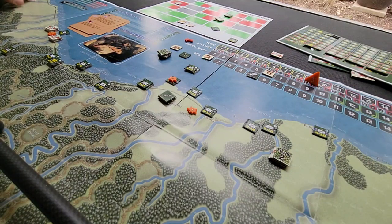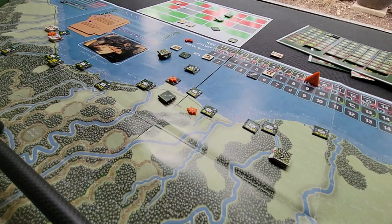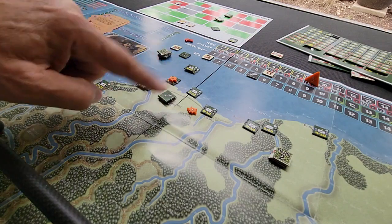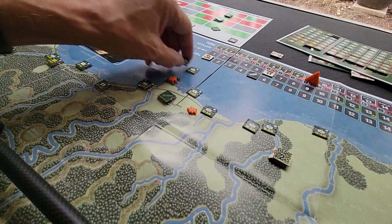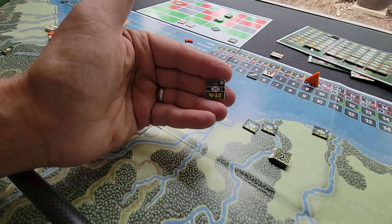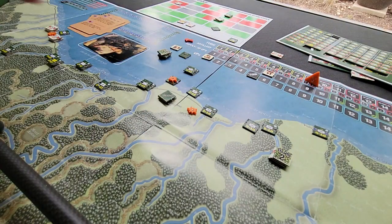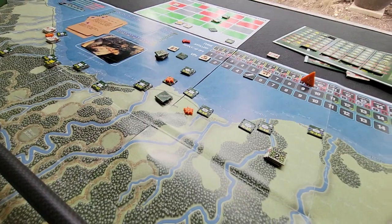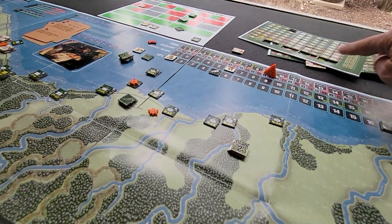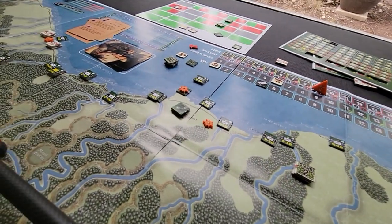You can now earn victory points every turn for controlling villages — both sides can do that. The Japanese get more points than the Americans. The Japanese also receive more VPs for each step that's killed. Each unit, like this one with four combat factors, will break down over time down to one, then zero, then off the map. All these counters here will be used for breakdowns and step losses.